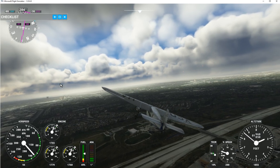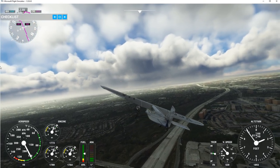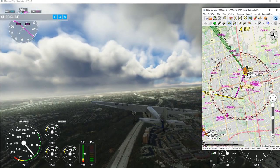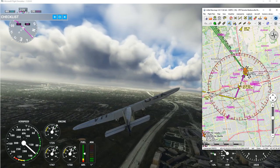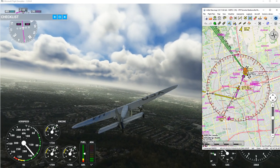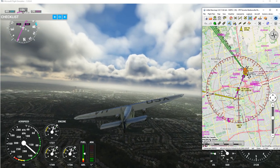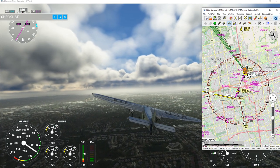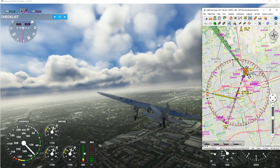I have the heads-up display turned on and you can see it's following the flight plan well. Let's go to Little Nav Map — I'll center the aircraft on the map. It looks like it's struggling a little bit to find the flight plan but we'll give it a chance. The wind is 18 knots blowing north, which may be causing some issues. The big test will be whether it turns when it gets to the next waypoint.